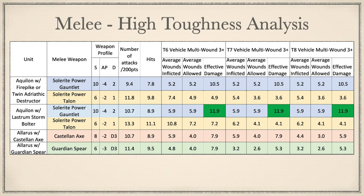For high Toughness melee, looking only at effective damage as these toughnesses are typically dominated by high-wound vehicles: the Aquilon options with Solarite Power Gauntlets are number 1 and 2 by a commanding distance — there is no competition. If you need a monster slayer or tank busting, you call them. Bringing up the mid-pack are the Allarus options — unsurprisingly the higher-Strength Castellan Axe is the best Allarus option — but the most surprising reveal is just how little difference there is between the Castellan Axe and the Guardian Spear: at Toughness 6 they do the same effective damage, and at Toughness 8 the gap is only 0.6 effective damage. Bringing up the rear somewhat unsurprisingly are the Solarite Power Talons — these anti-infantry weapons are no real match at higher toughnesses against anti-tank or anti-elite choices.